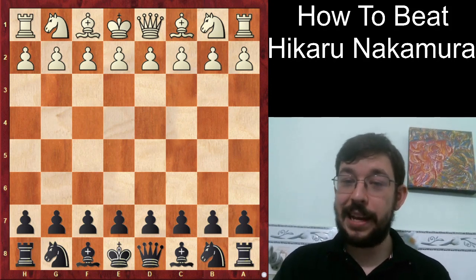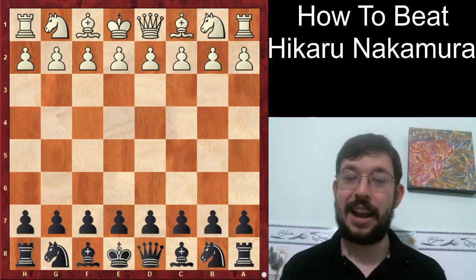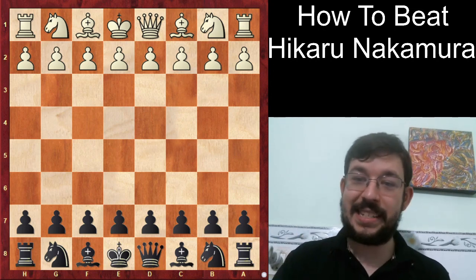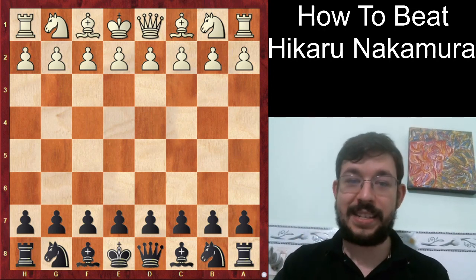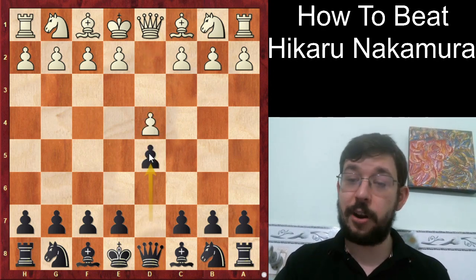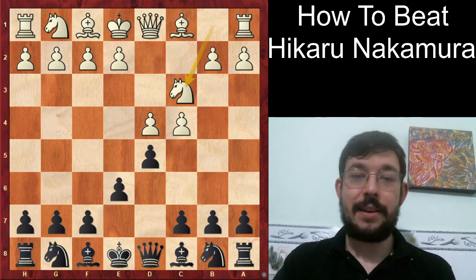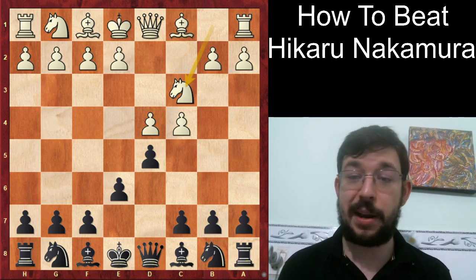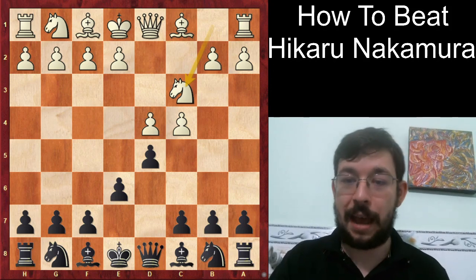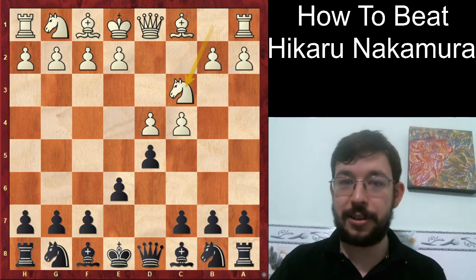Today's video is all about learning how to beat Hikaru Nakamura. Nakamura might be the most famous name in chess, perhaps after Magnus Carlsen, Gary Kasparov, and Bobby Fischer, because he recently got over 1 million subscribers on his YouTube channel. Now let's see how to win against him, and who better to show us than the current world champion Magnus Carlsen. Nakamura's score against Carlsen has been quite close, and Carlsen has said Nakamura is his most annoying opponent due to his ability to find great resources in difficult positions.